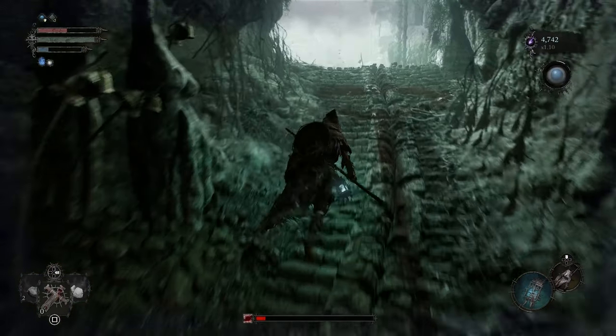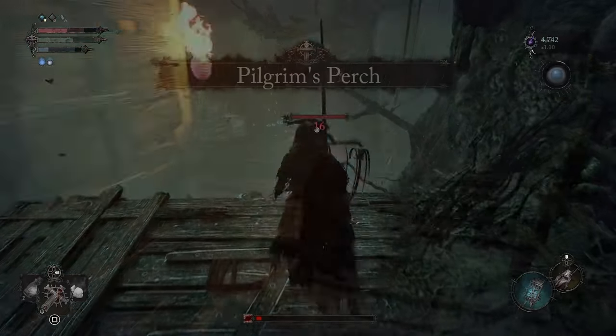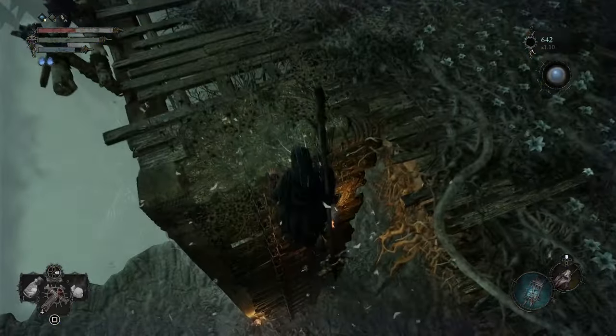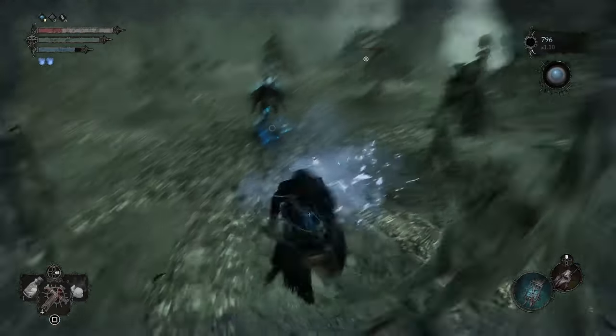Don't worry about either right now. Instead, once you reach near the end of the area called Pilgrim's Purge, look for a ladder leading down into nothingness with moths flying about it. Shift into the Umbral realm here and climb down to the revealed area, where you'll find a bloated body that you can Soulflate surrounded by enemies.